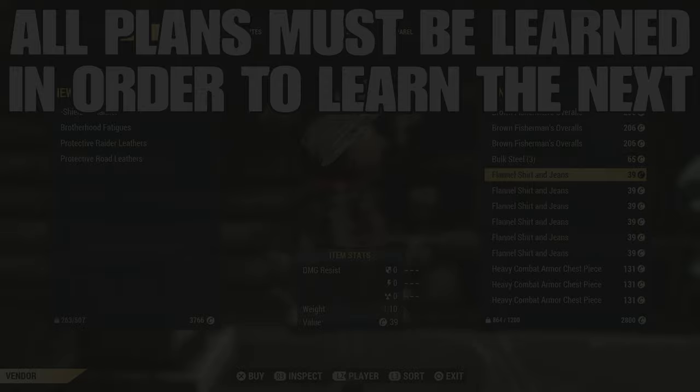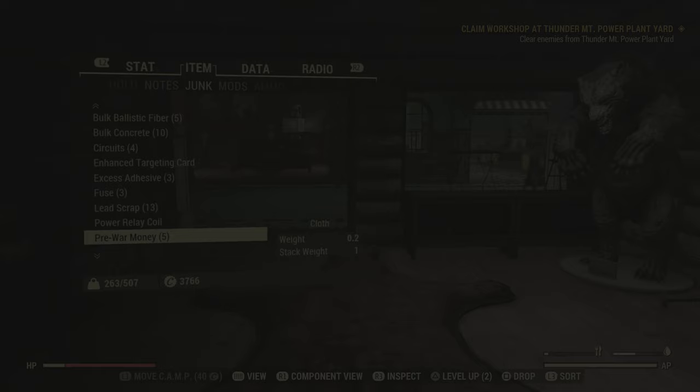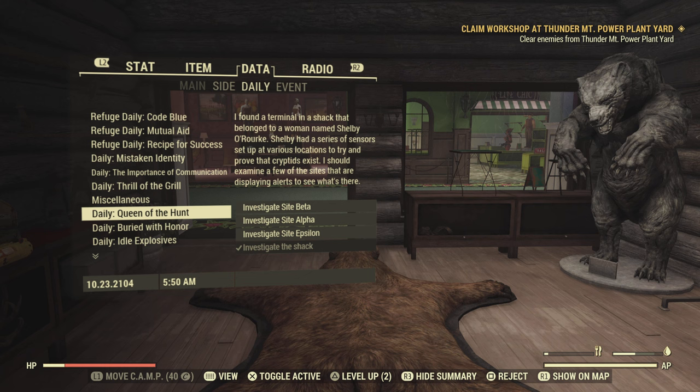A must-have for ranking up is the flannel shirt and jeans. You can get the treated, resistant, and protective linings just by going to Free States and Brotherhood vendors. Getting the shielded lining requires you to do Queen of the Hunt, which is a daily I'm going to show. It's a little harder to get the shielded lining for this under armor, but it's a must if you're ranking up.